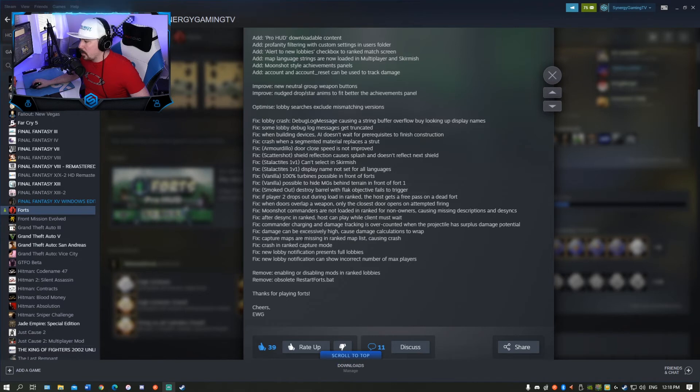Fix capture maps are missing in ranked map list, causing crash — interesting, crash in ranked capture mode. I'd love to see more capture mode. That is one of the coolest modes; it's just a shame it doesn't get played very often because I absolutely love it. Fix new lobby notifications present full lobbies — that's cool. Fix new lobby notification can show incorrect number of max players — glad they fixed that. Remove enabling and disabling mods in ranked lobbies, as there shouldn't be any mods allowed.